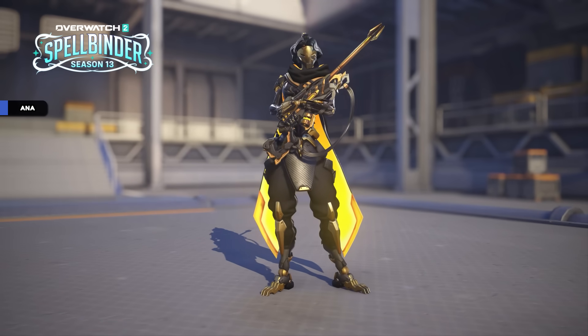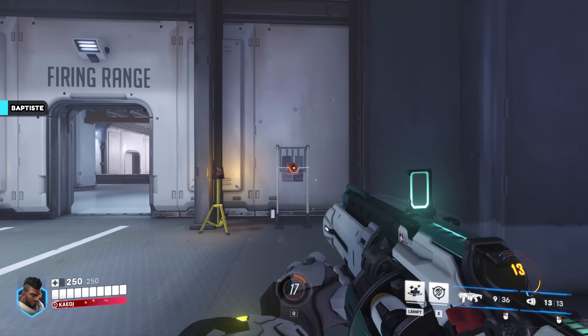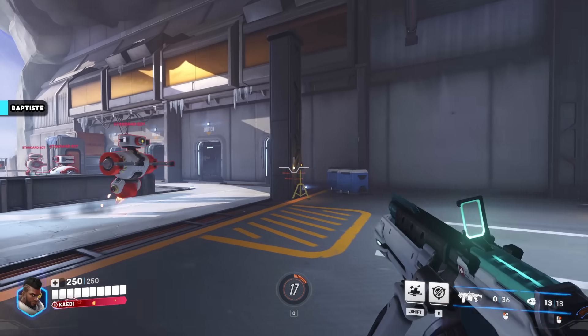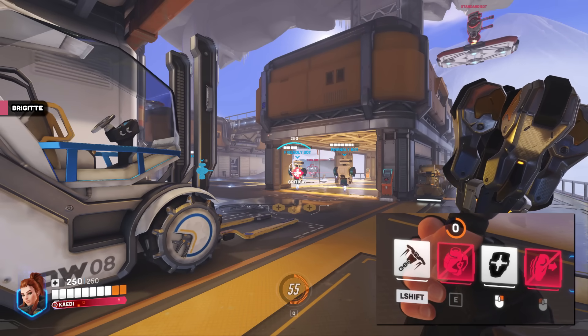Ana's old mythic skin has been given an additional color scheme thanks to gilded aspects. Baptiste's primary fire damage mode has had its recoil reduced by 30%. Brigitte's repair pack cooldown has been increased from 5 seconds to 5.5.